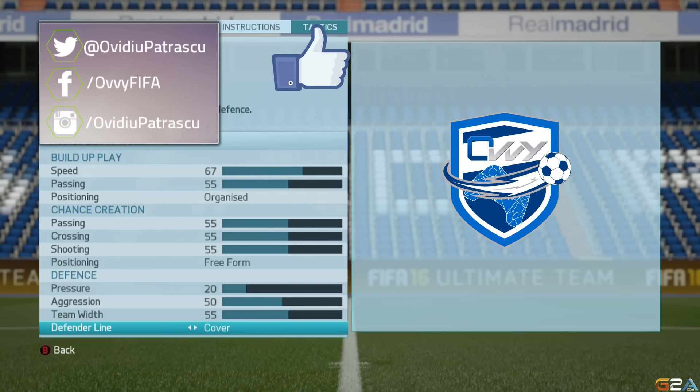So fellas, this is in my opinion the best custom tactic in FIFA 16 Ultimate Team and head-to-head. It will work with all formations, but I am also testing small tweaks for each formation. If you want to see more custom tactics tutorials for each individual formation, make sure to leave a thumbs up and drop a comment below telling me which formation you'd like to see next.